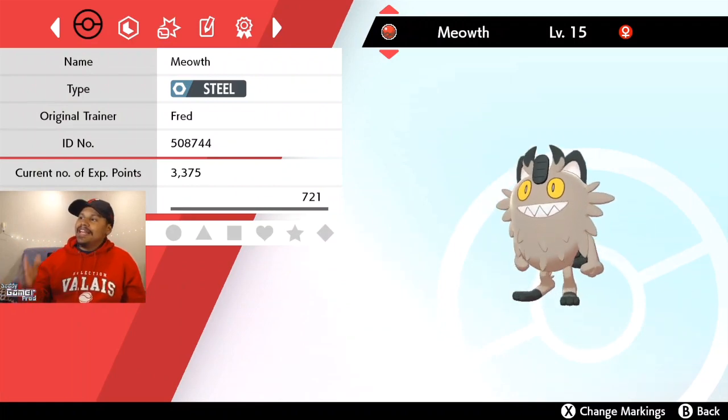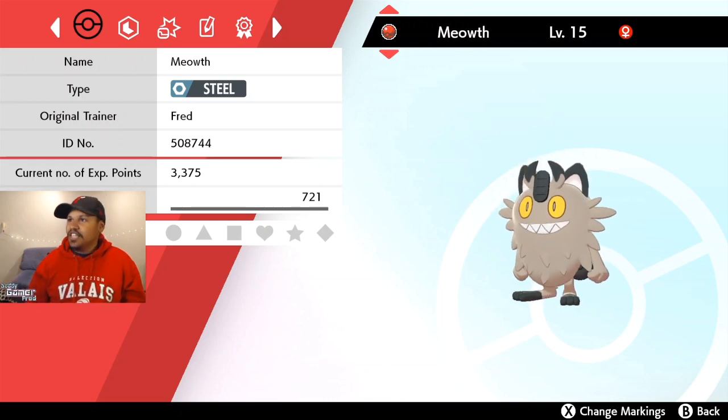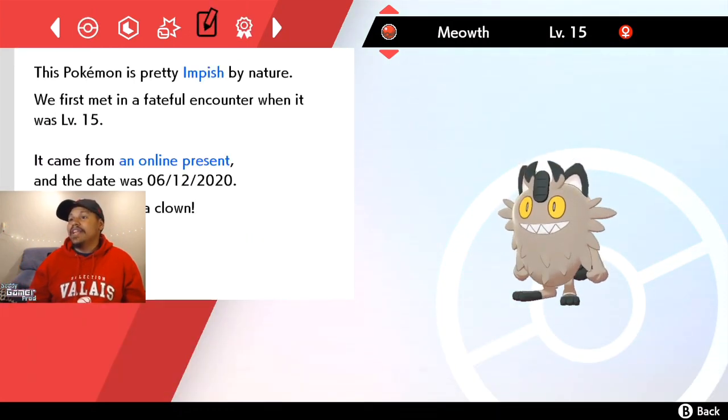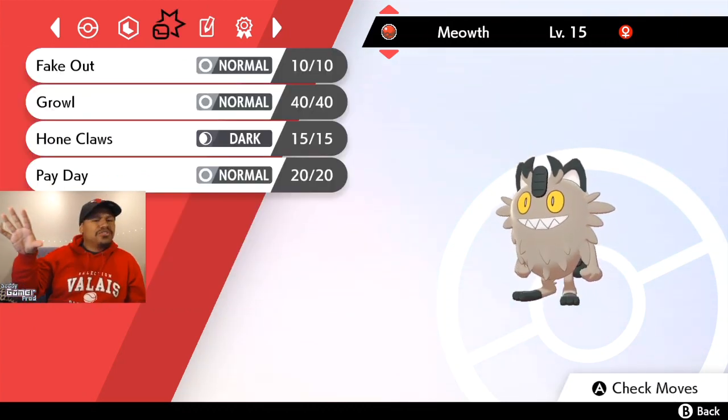As you can see, the Meowth is level 15 — pretty basic — inside of the Cherish Ball. It comes with this ribbon, which is again pretty cool and exclusive to this Meowth. Nothing too exclusive on the moves.